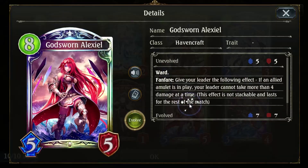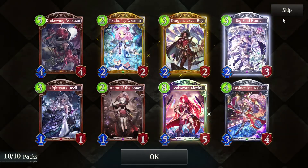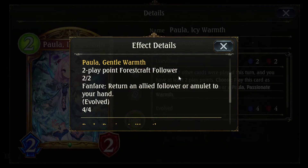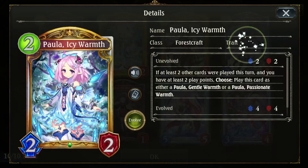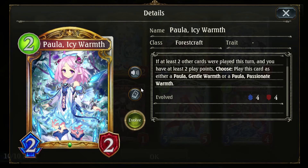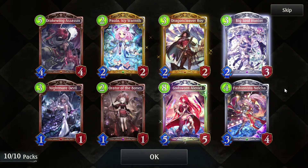So many legendaries! We already have one of these — now we have 2 Godsworn Alexiels. Gentle Warmth or Passion of Warmth? Gentle Warmth: return an allied follower or amulet to your hand. Passion of Warmth: deal 1 damage to an enemy follower. One of those seems better than the other. I wish you could see the artwork for the other versions, because they all have art.